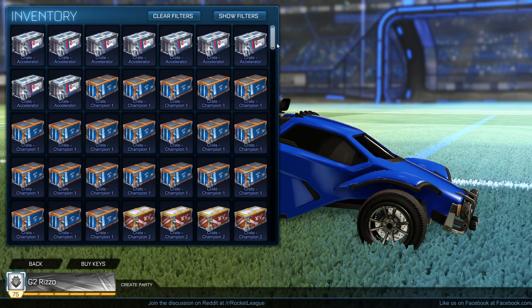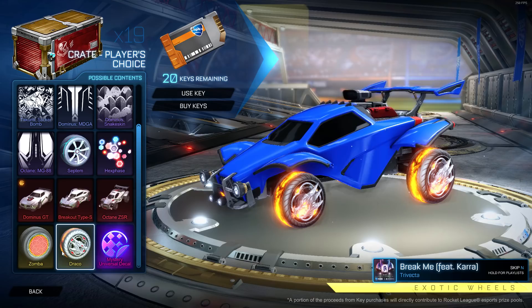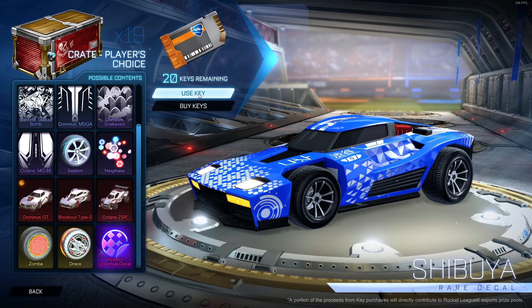The new Players Choice crates — well, they're not out technically, they're like reset. But I have 19 of them sitting here, so I bought 20 keys. I think the main thing everybody would want from these is white Dracos or white Zombas. I don't think anybody really wants anything else. I learned about this after John called me, and if you haven't seen that you should definitely go see it. It was sad.